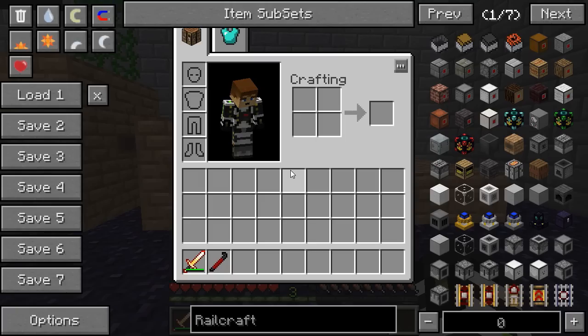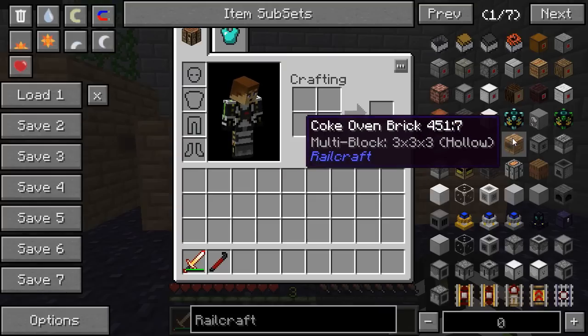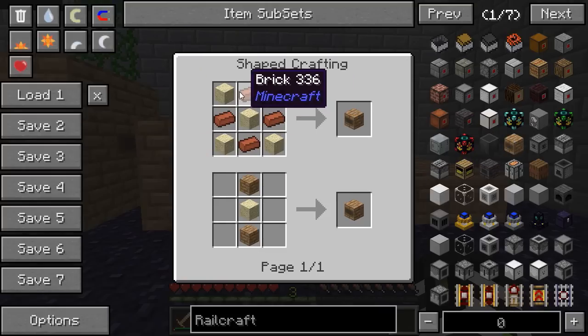First thing you're going to need to make is a Coke oven. A Coke oven takes a really long time to make the creosote oil you're going to need, so it's important to get that up and running as soon as possible. A Coke oven is simple: sand and bricks.